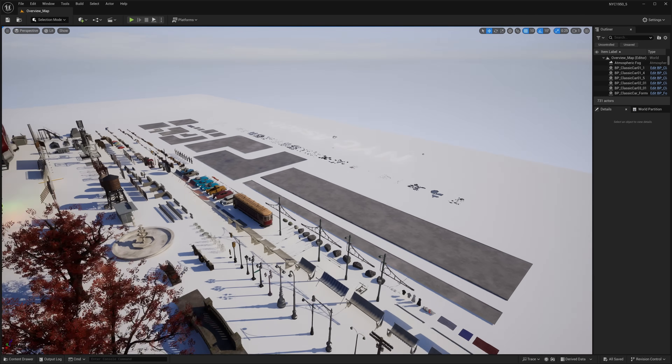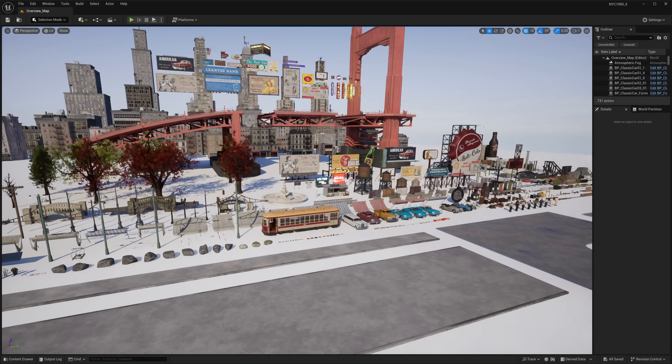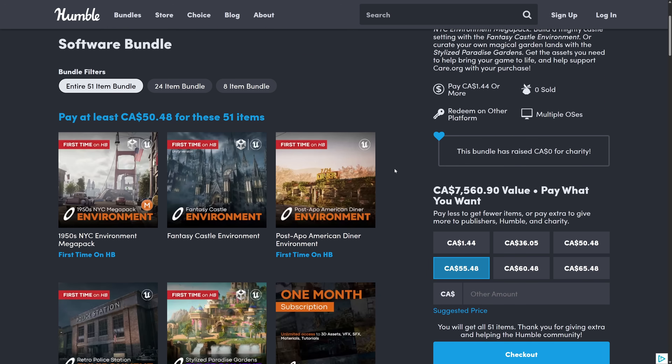That is one of the assets from this bundle, and it gives you an idea of what you're dealing with. One of the cool things about this particular bundle is that there's a lot of first-time-on-Humble stuff here. If you've been buying these things on Humble consistently, you probably don't own the majority of things here. Almost all of the stuff redeems on their Cosmos store, with a handful of items that redeem on Gumroad.